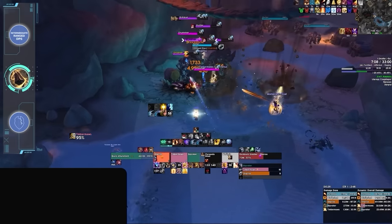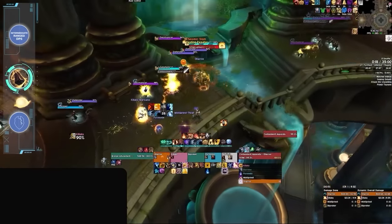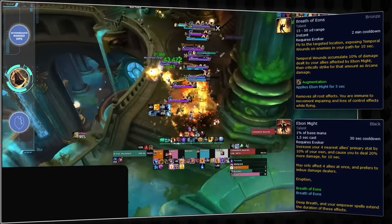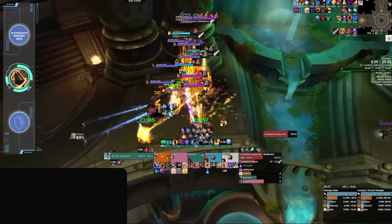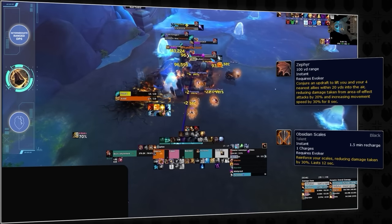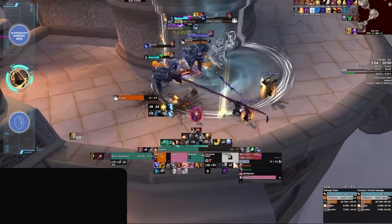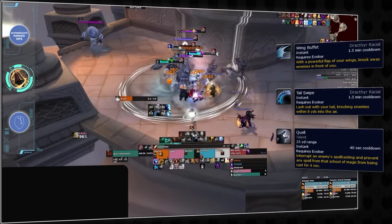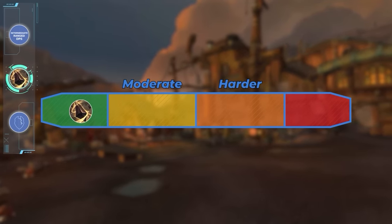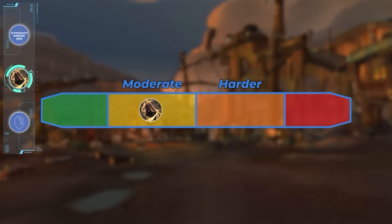Above anything else, the true difficulty of the spec is game knowledge — knowing exactly when to time major abilities to play around your team's offensive and defensive cooldowns. Offensively, a good Evoker needs to be constantly aware of their team's damage profiles, knowing exactly when to time Breath of Eons or even Ebon Might to match the damage cadence of their group. On the defensive end, Zephyr and Obsidian Scales are massively important for surviving repeated group-wide AoE damage, so if these abilities are misused or mistimed, it can spell huge trouble. Augmentation also has a wide array of mob control options, including multiple knock effects, a ranged interrupt, a targeted hard CC, an enrage dispel, and sometimes even an AoE stun. For lower keys, Augmentation can play more like a pure DPS with a lower skill floor, but pushing higher keys means taking on more responsibilities and requiring more game awareness.